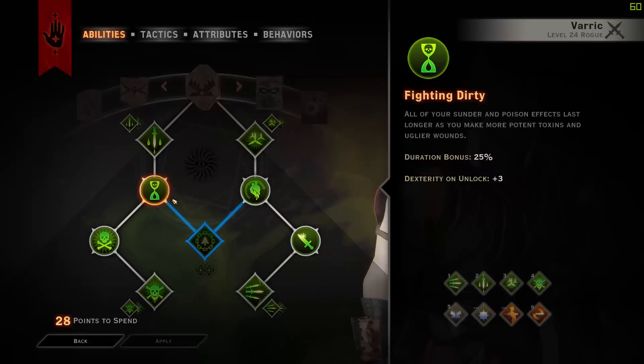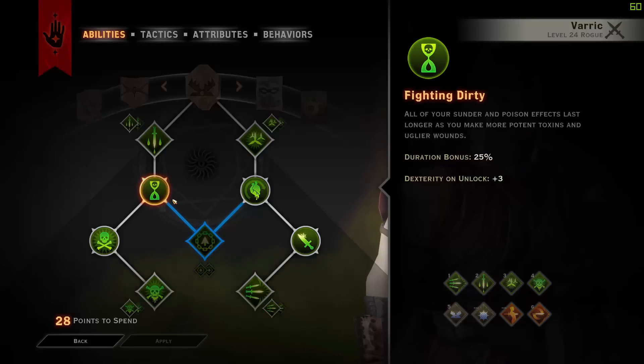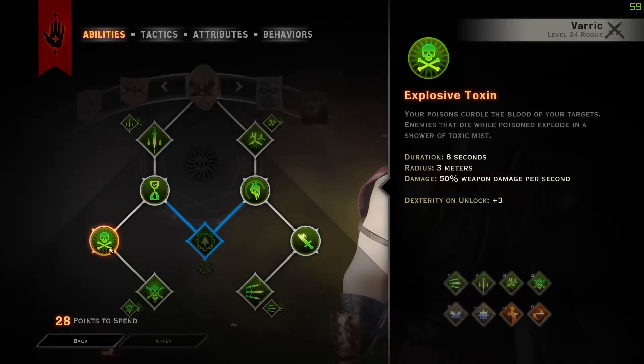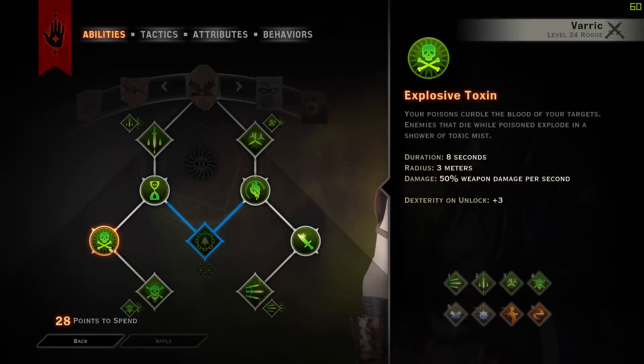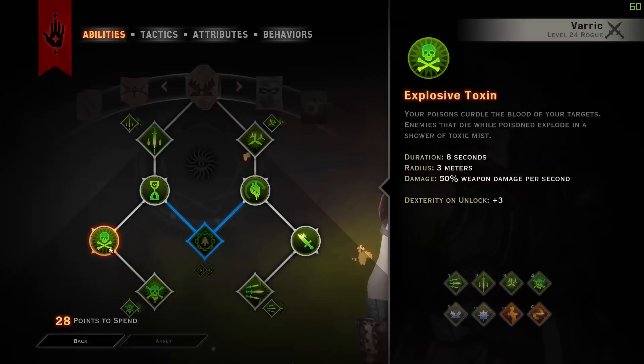To bonus this and all of the other Poisons you will get, you take Fighting Dirty, which means your Poisons and your Sunder effects last 25% longer. So when enemies die whilst being poisoned by you, they will explode into a big Toxic Mist for 8 seconds in a radius of 3 meters for 50% weapon damage per second, which is extremely nice. And by the way, these all kind of stack up on each other, which is insane.